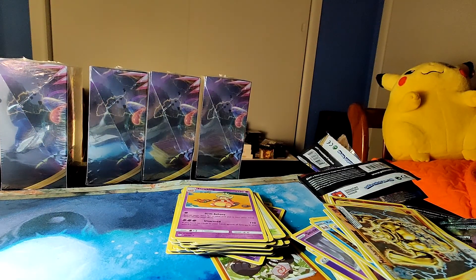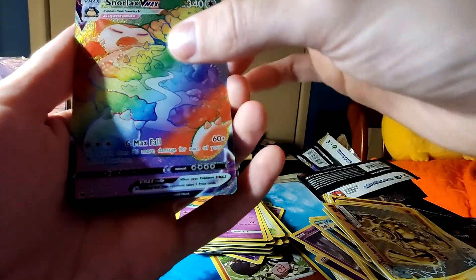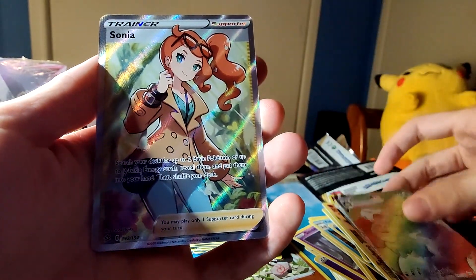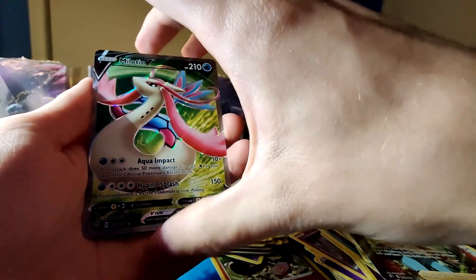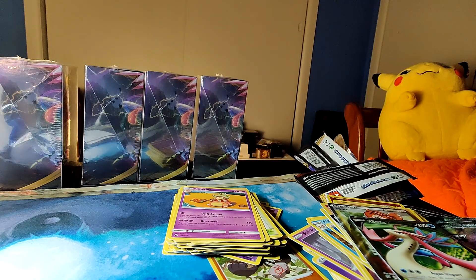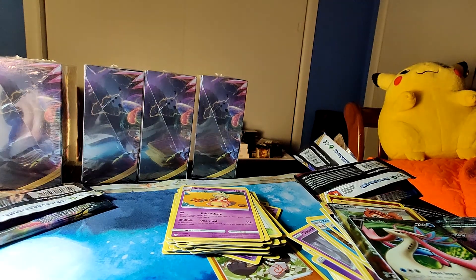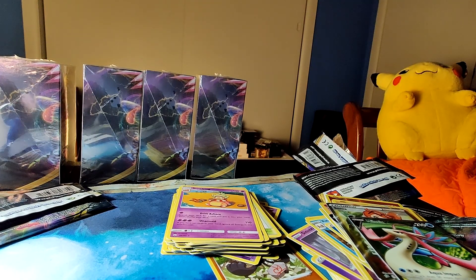I should probably sleeve these up — I don't have sleeves nearby, so we'll just try to hold them carefully and not damage them. Sonya full art. Milotic V. And then we also have the hyper rare Snorlax VMAX holo, which is in that stack somewhere. Thanks for watching — that was pretty fun. I'll probably be opening up some collection boxes in the next video, so stay tuned for that. Thanks for watching, and I'll see you guys in the next one. Goodbye.